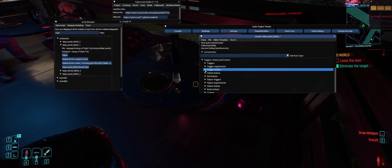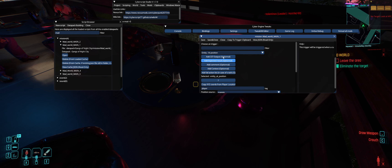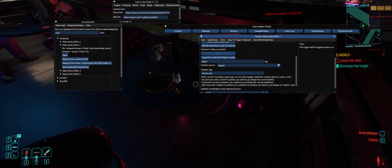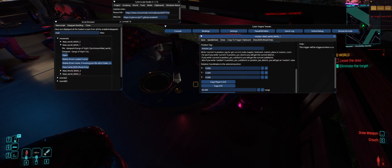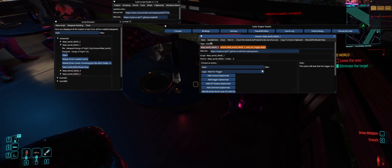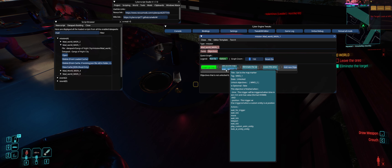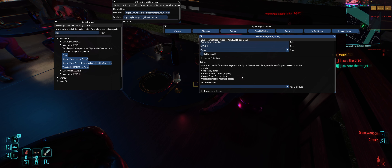Once the trigger actions are met, and I'd recommend this as good practice to get used to trigger actions and making objectives activate: make a wait for trigger, and make the trigger 'entity at position.' You can just type position or entity in the filter and find entity at position, fill it out — put player — it's asking the player to be at a specific map pin within 40 range. I tested it and it's true.